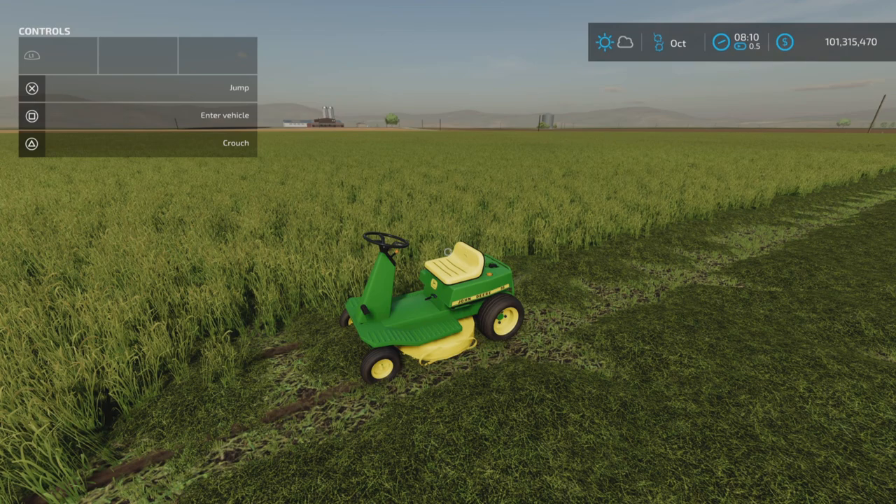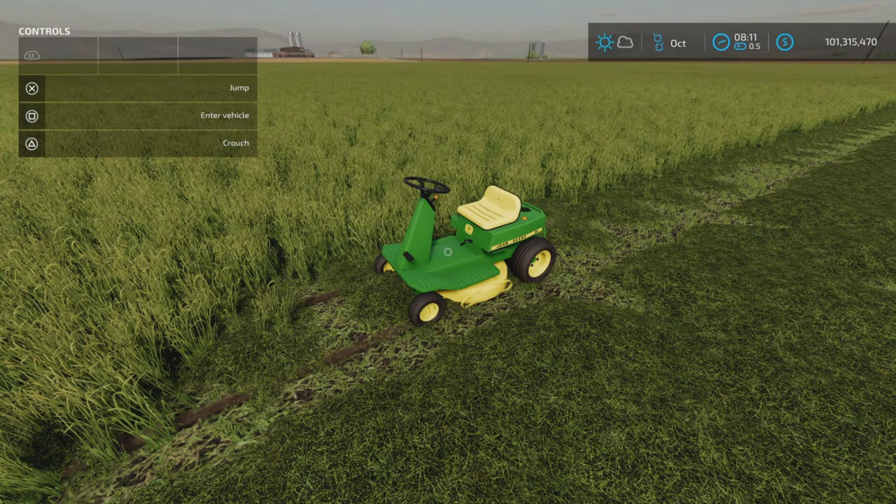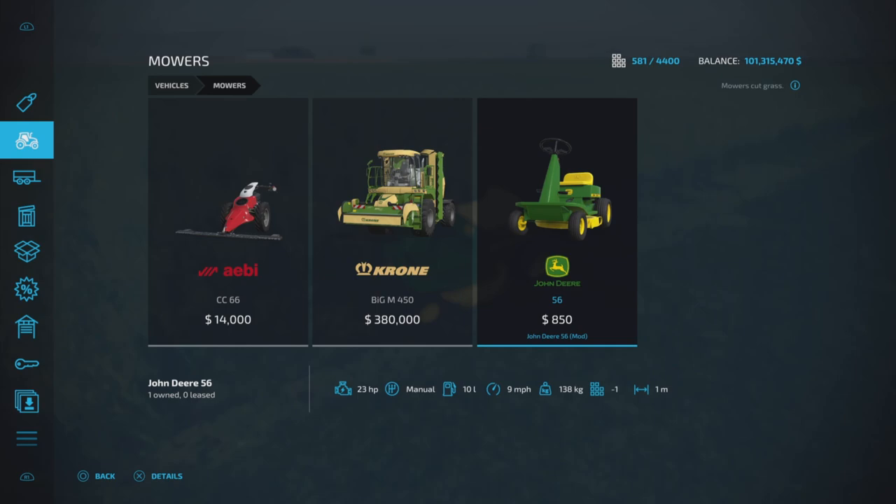This is a new mod test for Farming Simulator 22 — the John Deere 56, available for all platforms: PC, Mac, and console. I'm on PS5 here on Fox 4, my test map. This is a mower by Sluke Ches Modding, 3.31 megabytes to download. You can find it under vehicles > mowers.